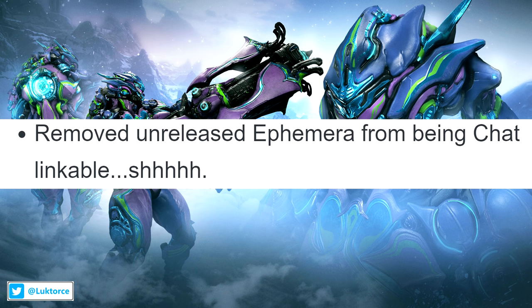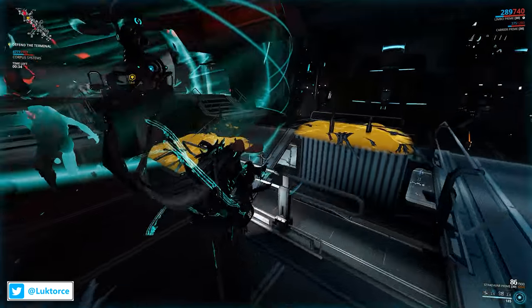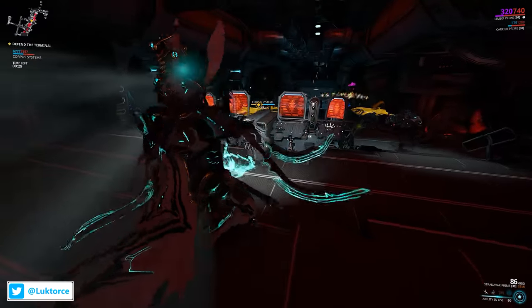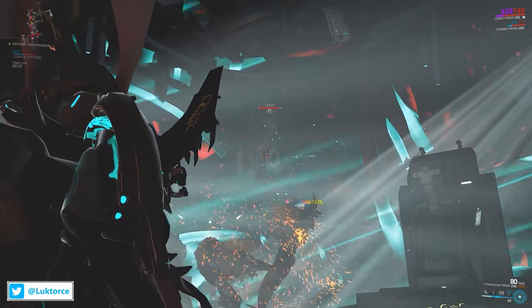DE have also removed an unreleased ephemera from being chat linkable, and they made some tweaks to bring Limbo's Rift effects to a happy medium between different levels of environment exposure. I'm looking forward to seeing how these changes go — especially in the Kuva Fortress, it can be quite difficult to tell when Limbo's in the Rift or not.